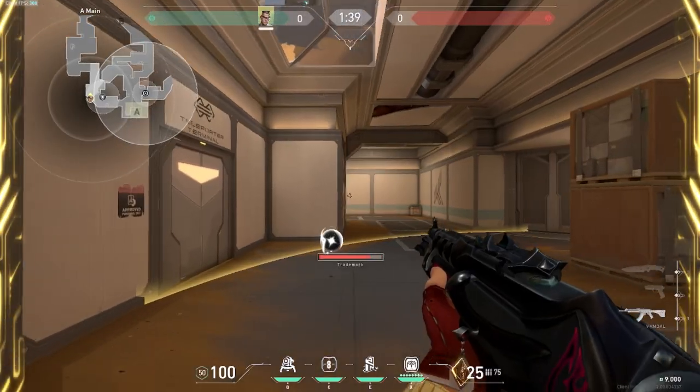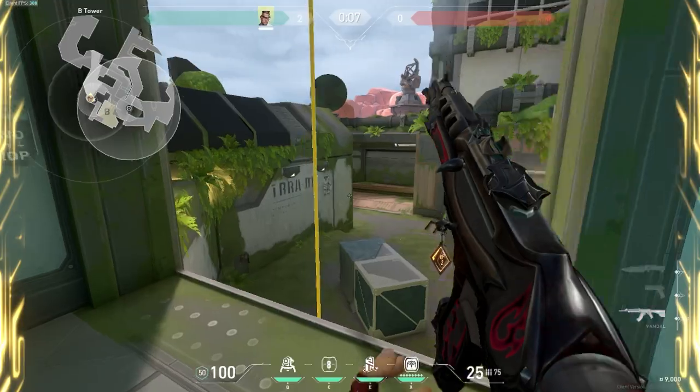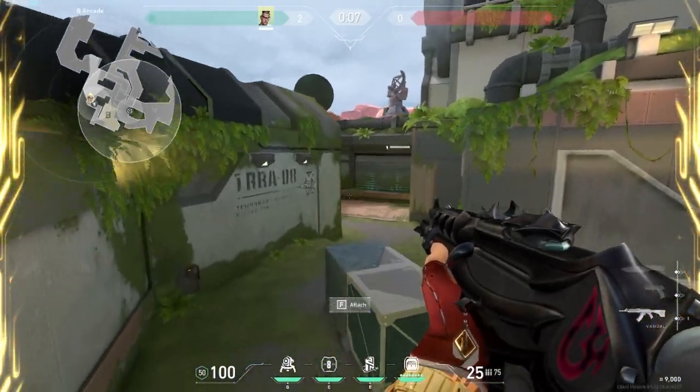Now moving on to Fracture. If you're holding A, you want to place your trip at drop and then you can fight A main. Make sure you place your trip all the way to the left side of drop so you can fight A main and keep it up at the same time. If you're holding B, you should trip B main, then place your TP in tower and fight all of arcade. The only thing you have to worry about is Brimstone's molly.